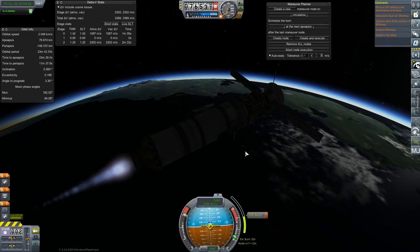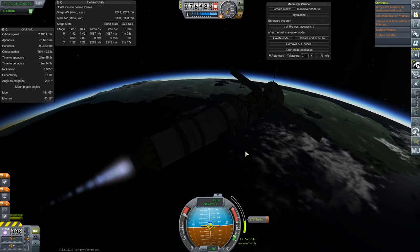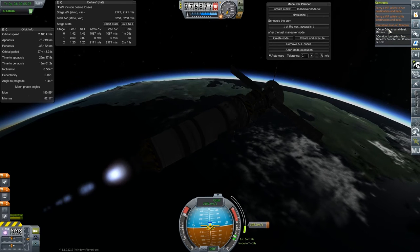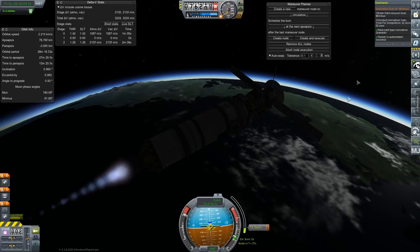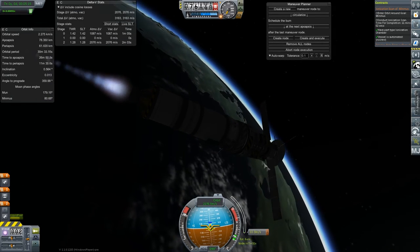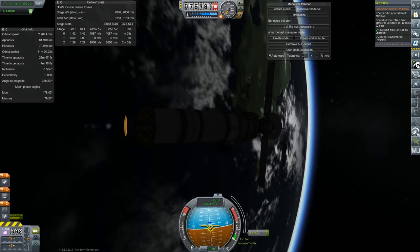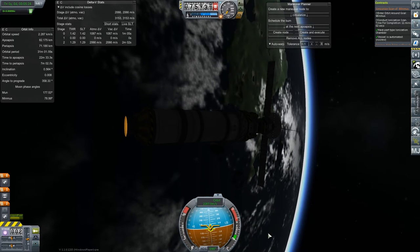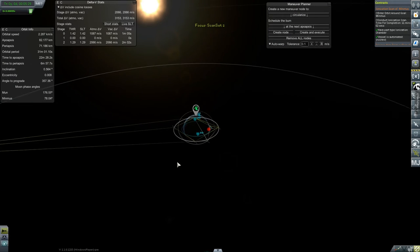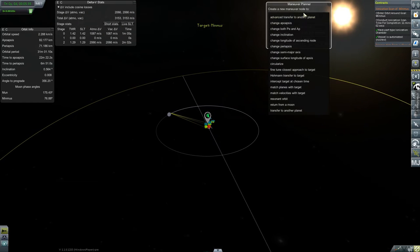We just have to remember to not separate until we've done that ionization scan, which I will forget if I don't actually bring it up here. It'll be a good little reminder that we need to do that. Just get us out of the atmosphere — that's all I care about. Started that burn a little too late but it ended up working out just fine. So I'm going to go fiddle around and get my encounter with Minmus set up, get our radio transmission set up, set our target.